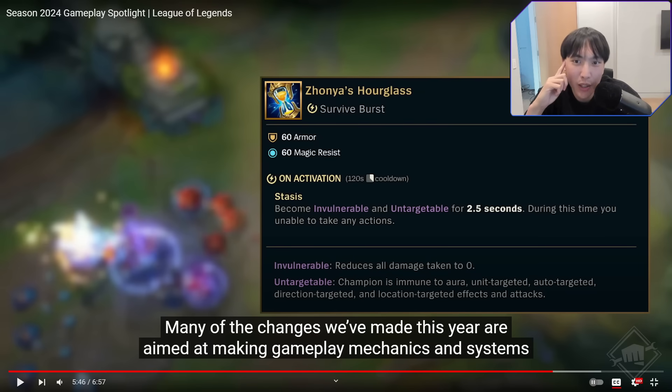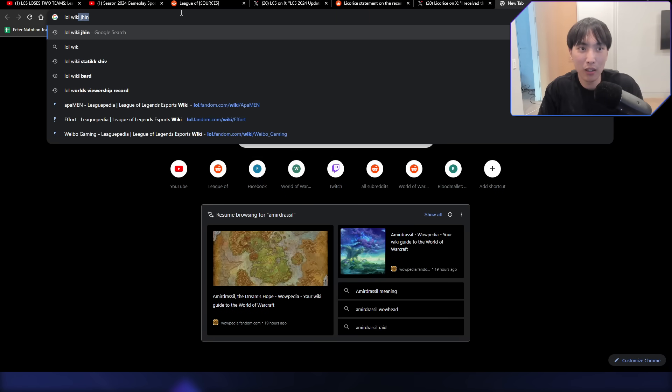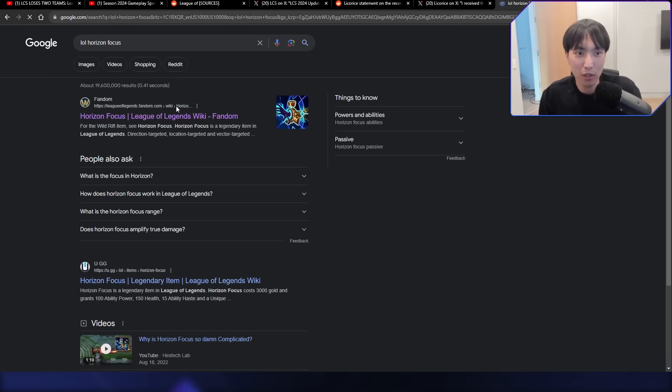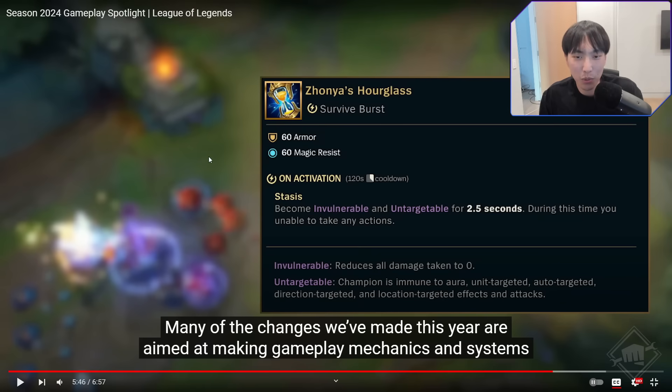Zhonya's no longer gives AP — wait, those are fake stats? It gives 60 armor, 60 MR, and makes you untargetable. Holy shit. Actually wait — it's 120 AP and 50 armor? That's a lot of AP. How much AP does Horizon Focus give right now? Zhonya's currently gives 80. Horizon Focus is a very high AP item — it gives 100. And they're saying Zhonya's is going to give 120? Whoa, that's a lot.